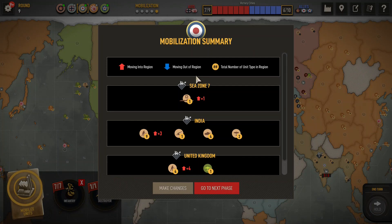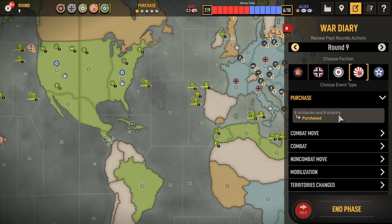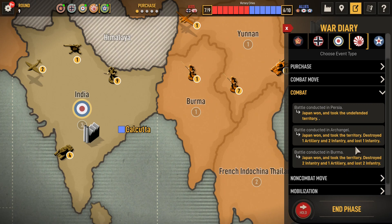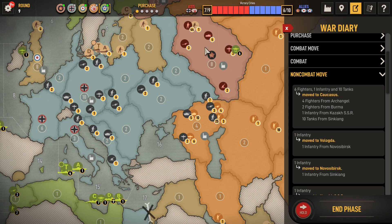USA, USA - round 9. All right, Japan, what did you do? Eight artillery and eight infantry. Took Persia, took Archangel, and took Burma. Lost an infantry in Archangel and lost two infantry in Burma. Continue to stack up Caucasus. I counted this, and with the one-two punch I should be able to hold this. This should hold.